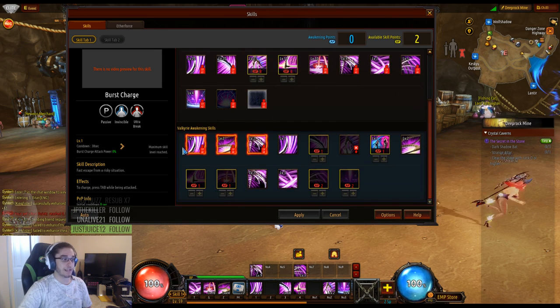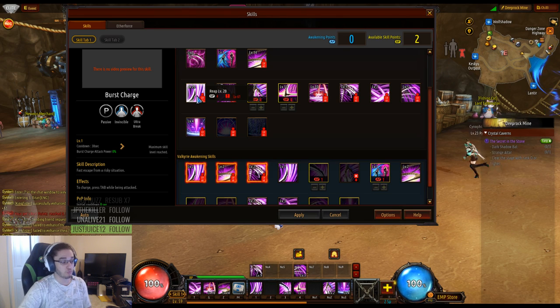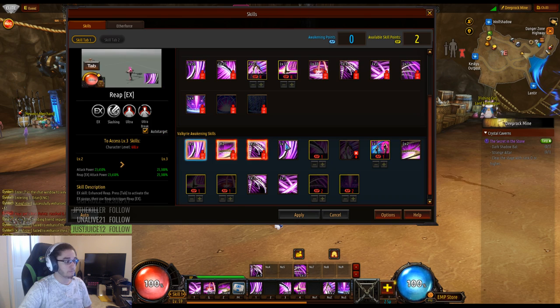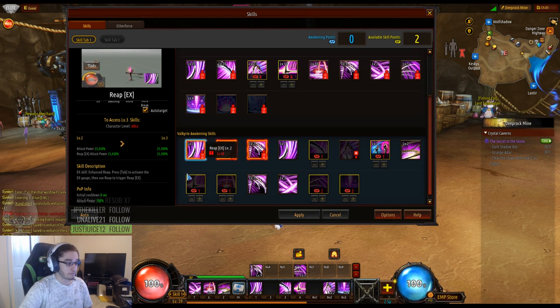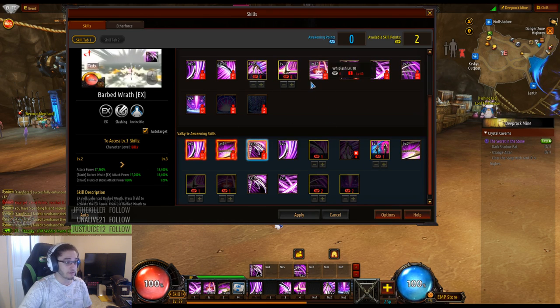Then you have Awakening skills, which unlock at level 50. Awakening skills are basically upgraded versions of previous skills. For example, Reap EX versus Reap — Reap can hit for a total of 12k, while Reap EX can hit for a combined total of around 50k. This little gauge on screen is your EX gauge, which builds up as you fight mobs, and it's pretty cool because your EX skills can function like an ultimate.